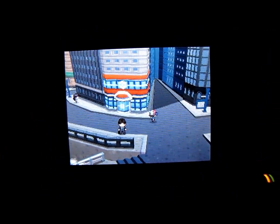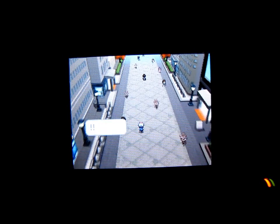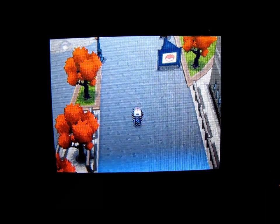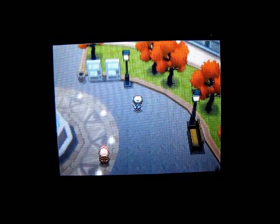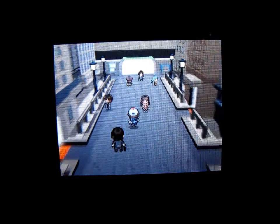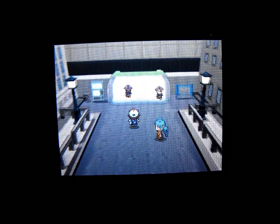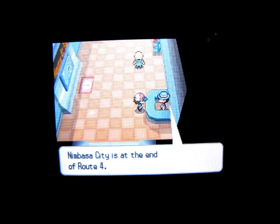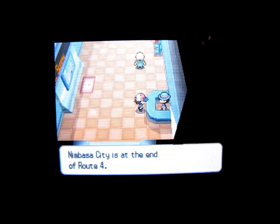We'll make our way to Route 4. To get there, you can go on any of the main streets in Castelia City and head north past the City Center. I'll be jogging along with the rest of these people — maybe they're speed walking, or maybe they're too old to run. Here's the City Center; I've been here before. I brought that dance team together and got the Experience Share. There's the gate to Route 4 — go through here and Bianca should catch up to us pretty soon.